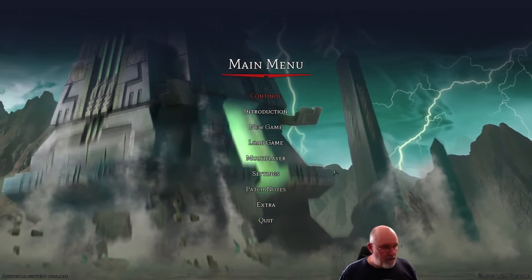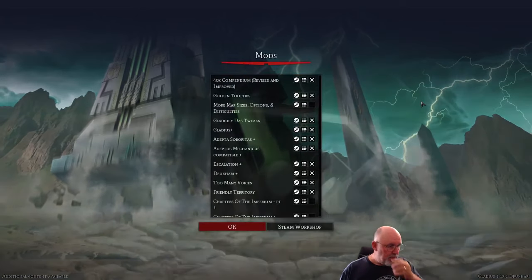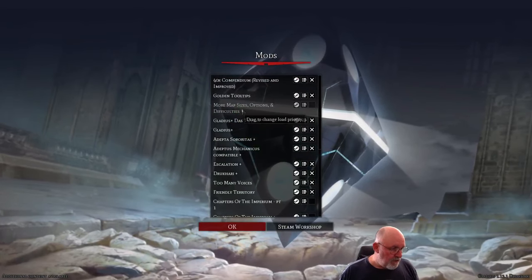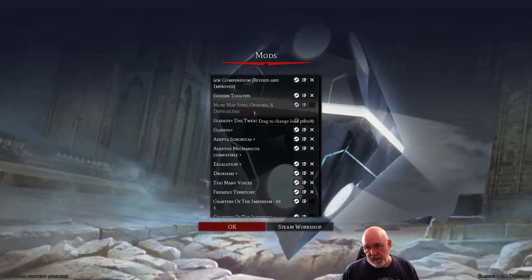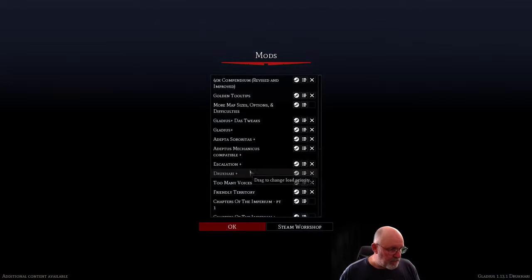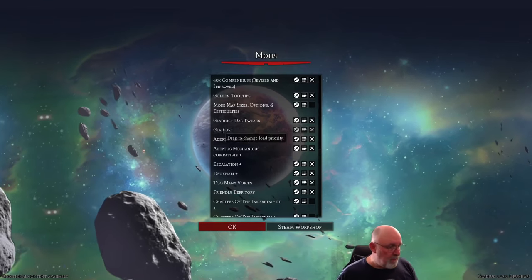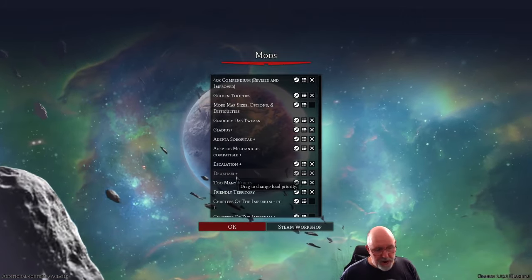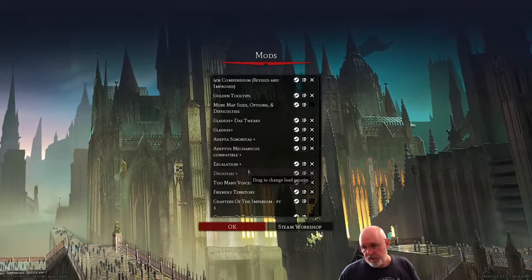I'll go through the mods we're using very quickly. If you go to Extra then Mods, we're playing with a couple that enhance the tooltips and information. I've turned off the more map sizes options and difficulties so we're playing in a vanilla environment. I've got Gladius Plus and the various Gladius Plus rescaling - this doesn't change the gameplay at all. I've got my little tweaks which have to be put above Gladius Plus and also above the Drukhari Plus.